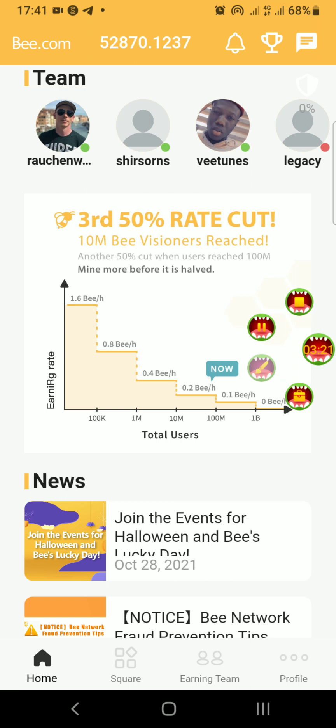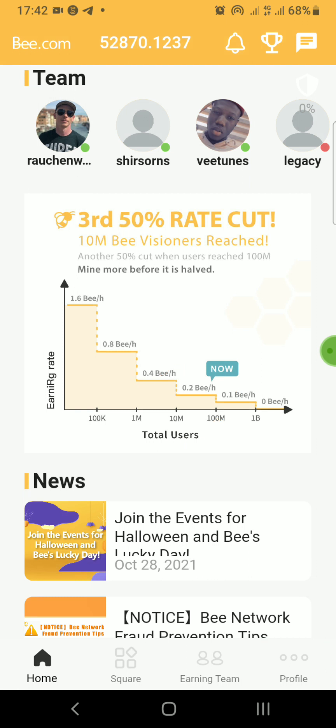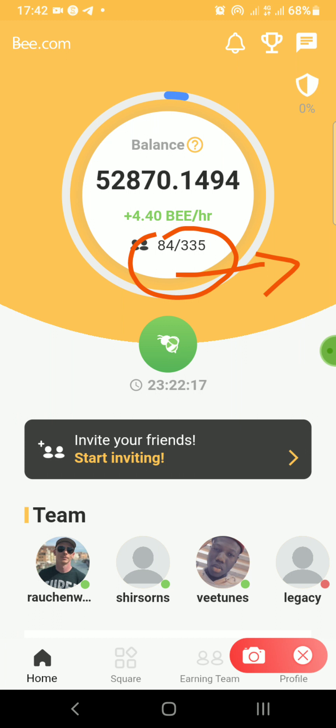If you're mining without referring anybody, the mining rate is 0.2 B per hour. So in 10 hours you'll mine about 2 B tokens, and in 24 hours roughly 2-point-something tokens per day. My own mining rate is 4.4 B per hour because I have about 84 people actively mining out of the 365 I've referred.